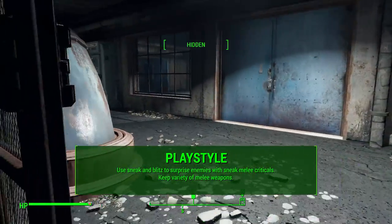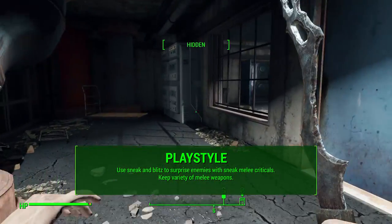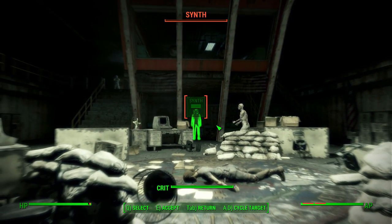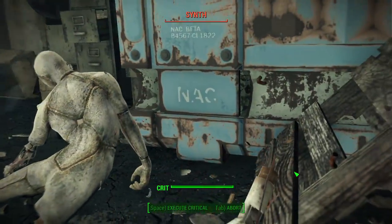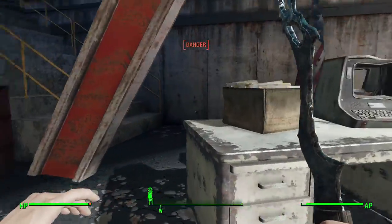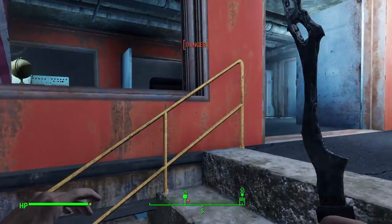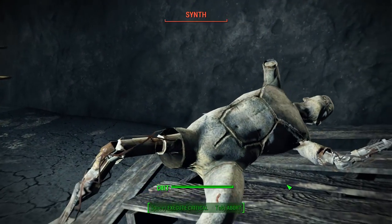The general playstyle for Ezio is to sneak around as a sneaky melee character, use Blitz to teleport to enemies in VATS, and take them out very quickly — preferring one-shots, especially past level 20 when your character becomes really powerful. Also keep a variety of weapons with you. Throughout the Assassin's Creed games you had a sword, dagger, hidden blades, pike, hammer — a ton of variety. Get yourself a super sledge, a knife, a blade — bring them all and use them as you will.